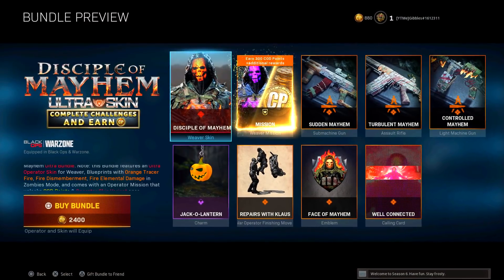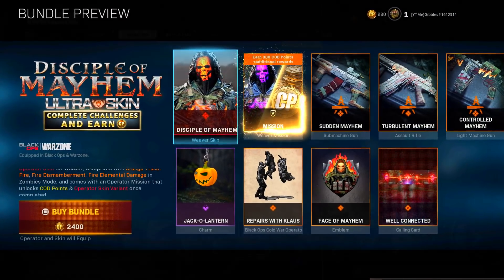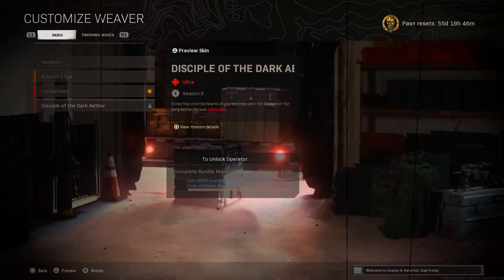For this video today, I'm going to be taking a look at the new Disciple of Mayhem Ultra Skin Bundle, which is actually available right now in Warzone if you go ahead and take a look at your Weaver skins — you should be able to find it there.